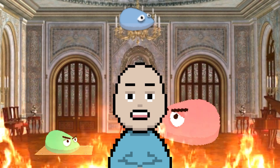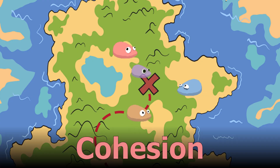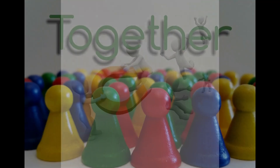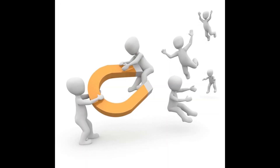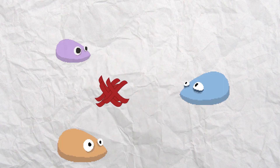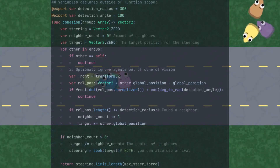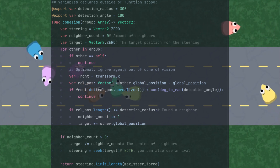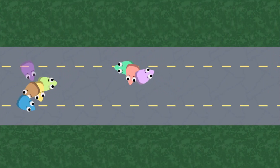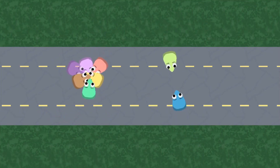Without a leader, the Tedlings need some sense of community to bring them all back together — cohesion behavior. Cohesion is about sticking together, steering towards the center point of all the neighbors. I calculate the average position of all neighbors and use the seek behavior. Works pretty well.